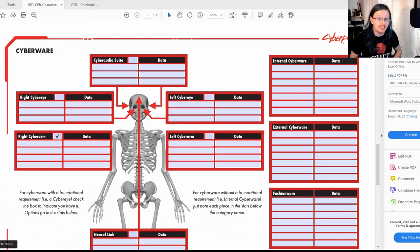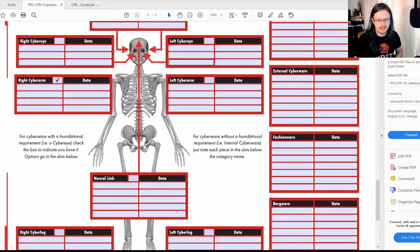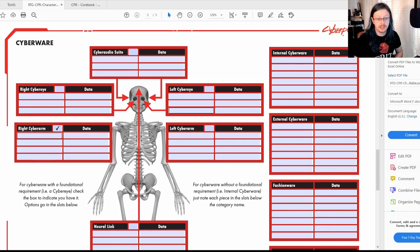Hello and welcome to the last video in our character creation series. After this we'll start going on to rules and ability rolls and all that good stuff. But now we are on the good stuff which is the cyberware — the cyber in cyberpunk. All the stuff that takes you a little bit away from being human. On the character sheet you'll have this lovely skeleton and on here you can stick in what types of cyberware you have.